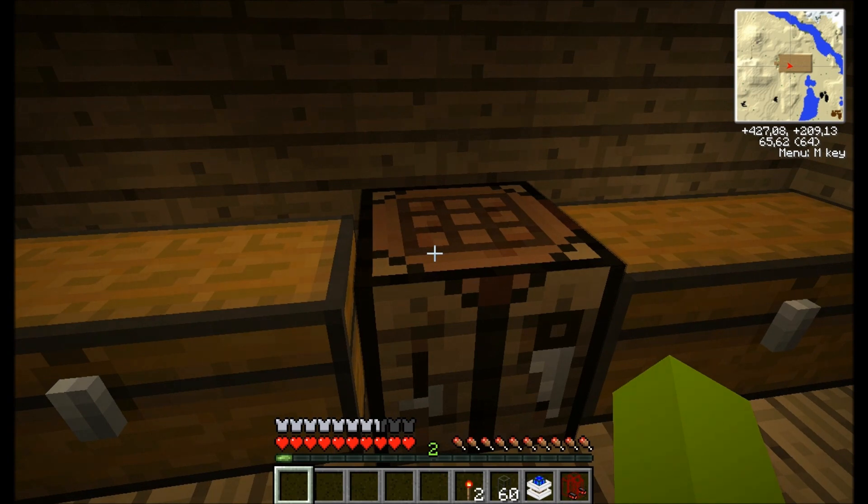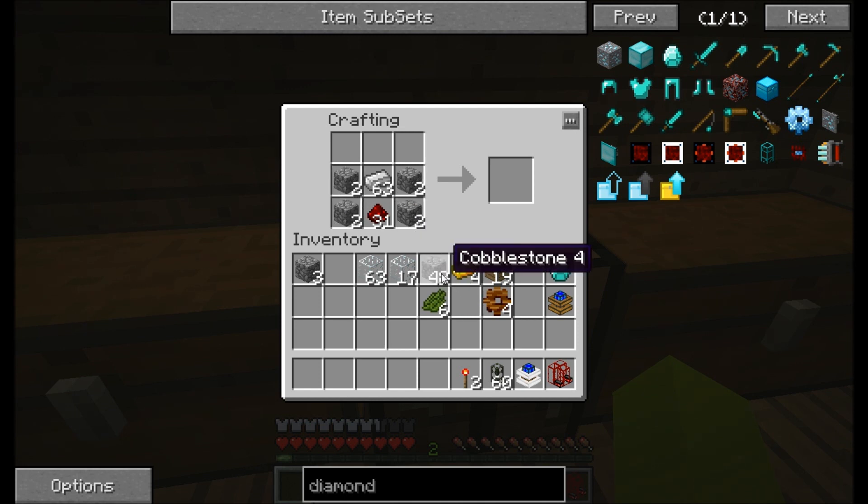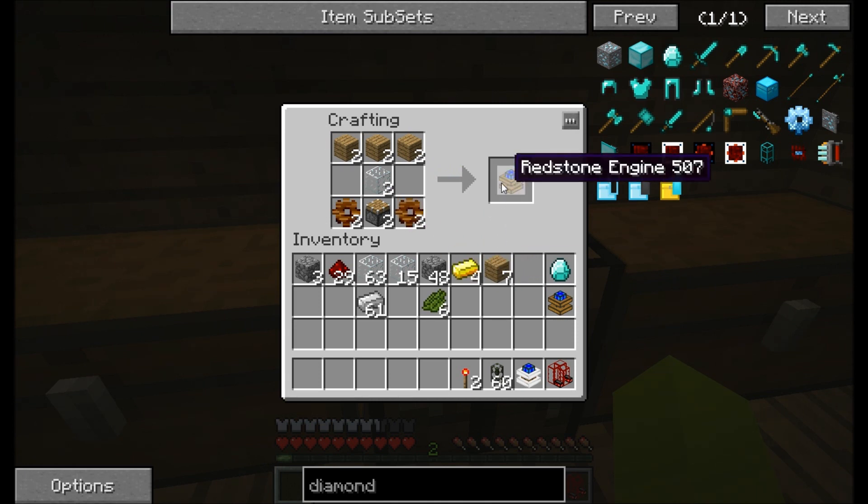I forgot to mention I also need two redstone engines to pump the oil from the tank and to pump the oil from the refinery. So to build the redstone engines, if you remember from the last episode, I need to build wooden cogs - I'll need four in total because I'm building two machines. I also need pistons - I only need two pistons because I'm building two machines. So I'll put the ingredients in here. There you go, I got two - I already have one from earlier.